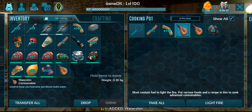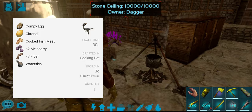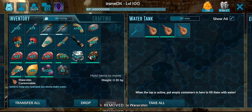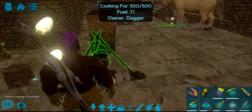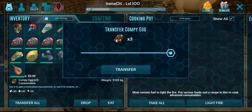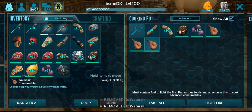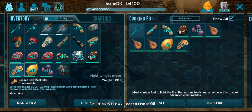This is the recipe for the waterskin. This is the recipe for everyone. This is the recipe for the size of our capacity. This is the recipe for the waterskin and the corner. This is the recipe for food. Now, we have a fish meat pot and cook it.